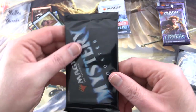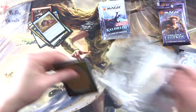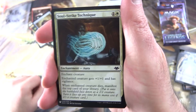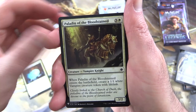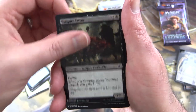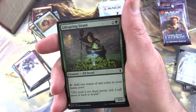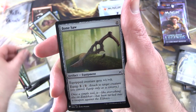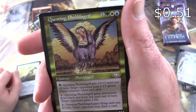It's Mystery Booster time! Let's hope we get some tasty pulls out of these. If I miss any values, I'll definitely chuck the cards in there after I'm done editing. We have Soul Strike Technique, Paladin of Bloodstained, Calculated Dismissal, Thought Scour, Vampire Envoy, Death Denied, Bring Low, Prophetic Ravings, Lifespring Druid, Essence Warden, Kiss of the Amesha, Bonesaw. And the rare is Questing Feldergriff.